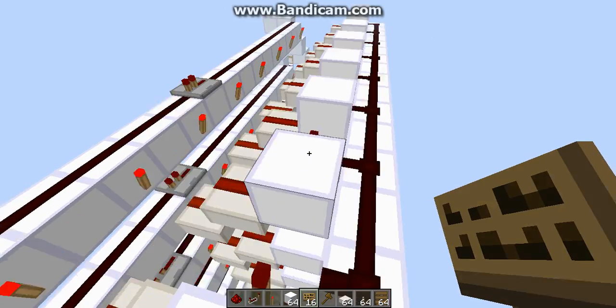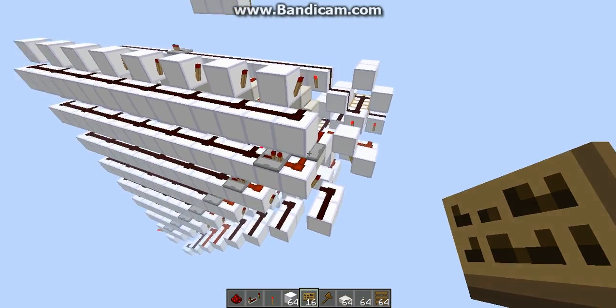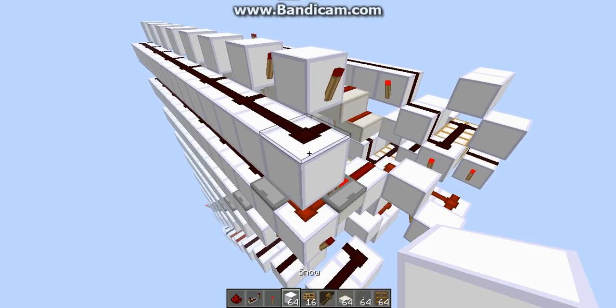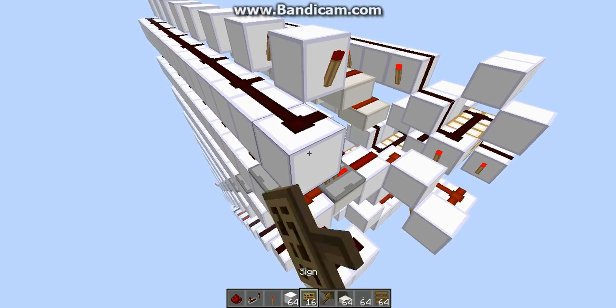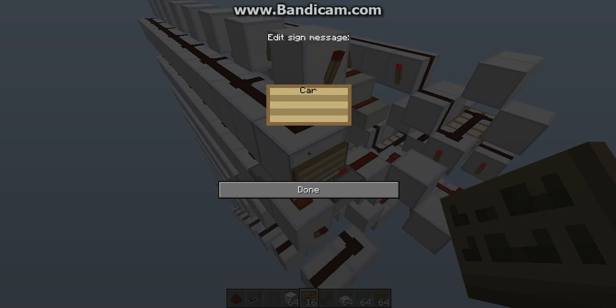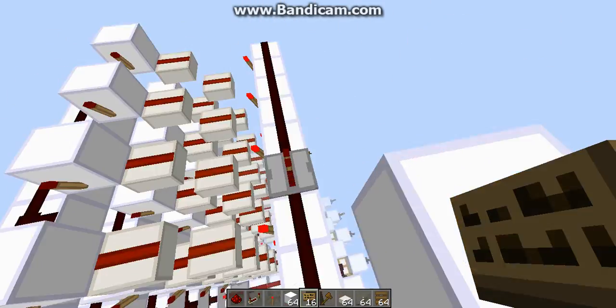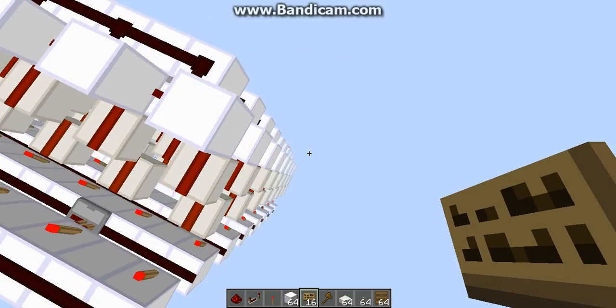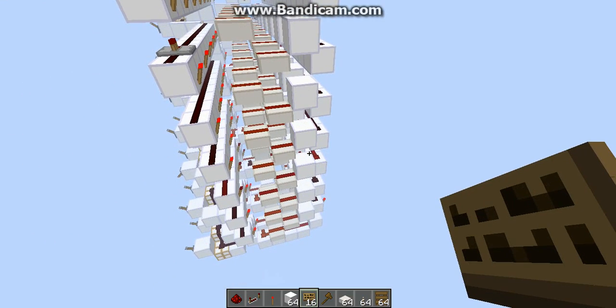The server is called Ori — I'll give you the IP in the description. Carryouts are right here, so you want carryouts right there. That's basically it, and you can use this design. I'll show you how to build it in another tutorial.